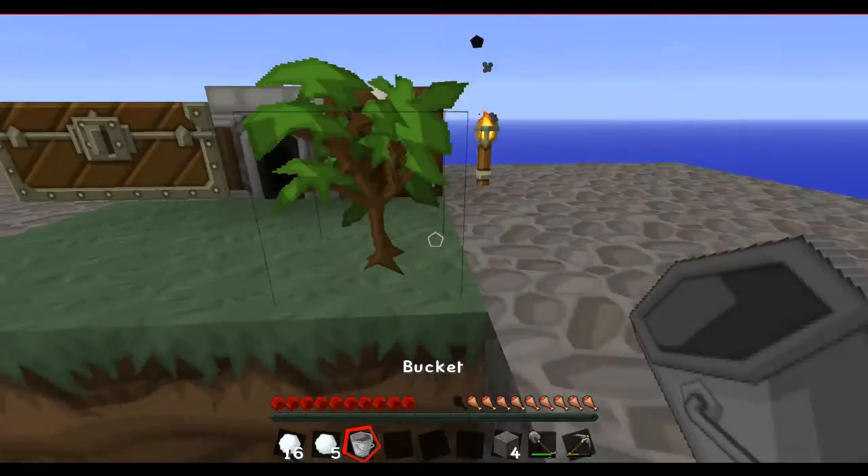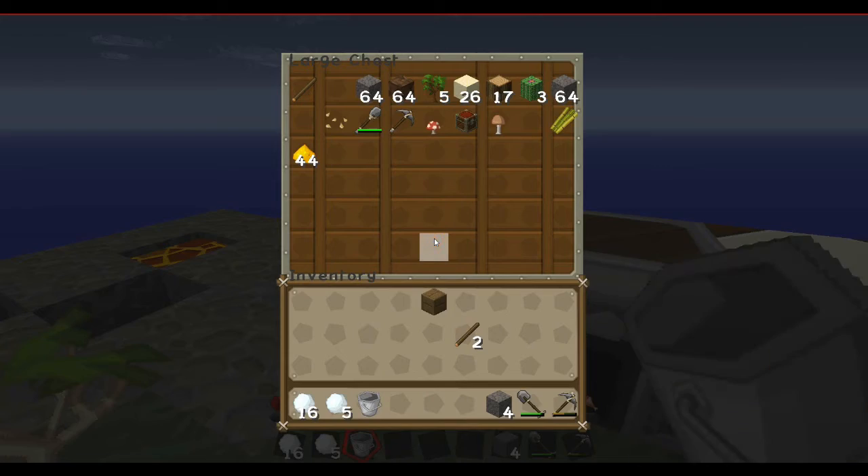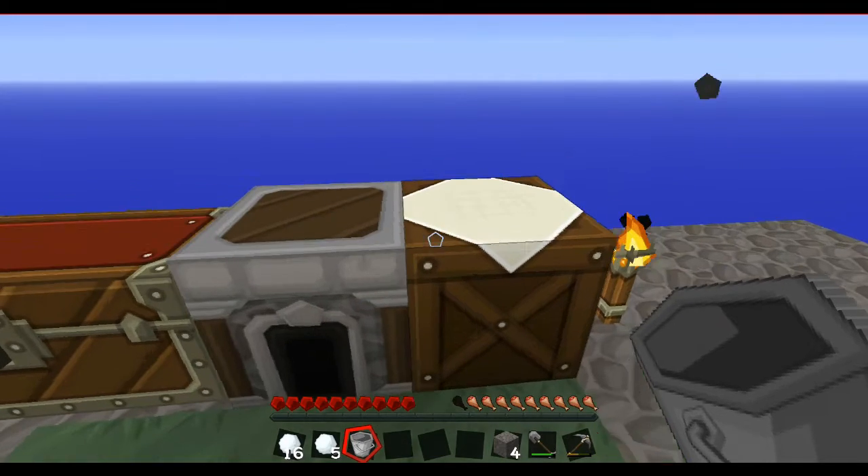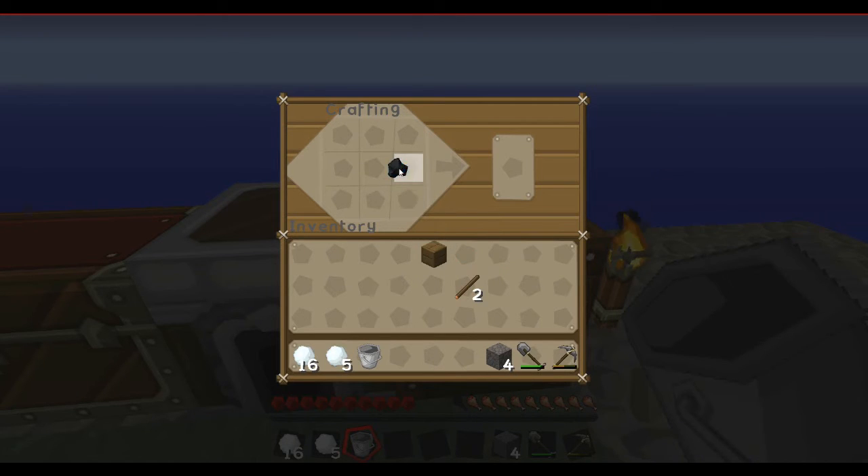Stick that there. Delete the charcoal. Make some torches, because I want to make sure that my water source doesn't freeze.